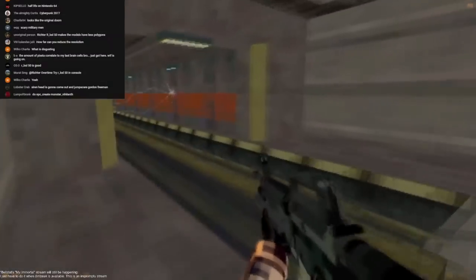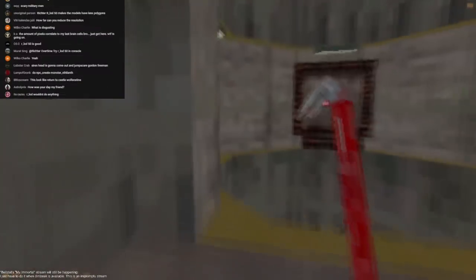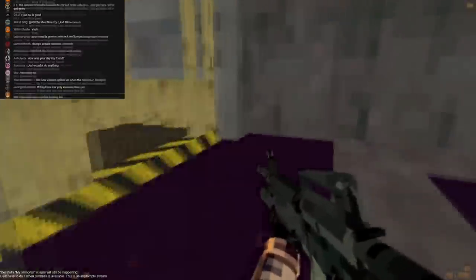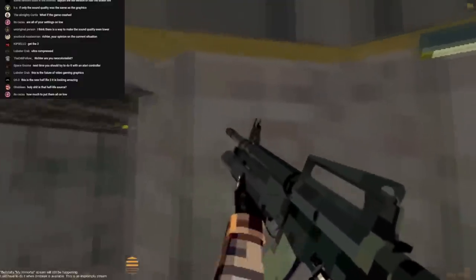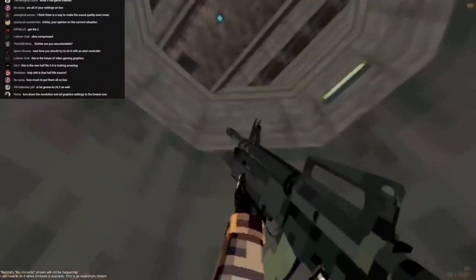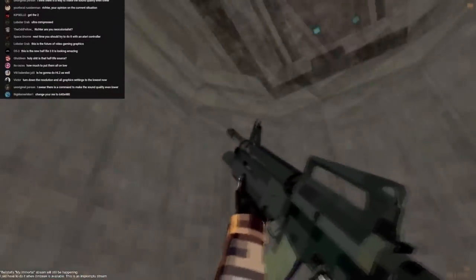Would R_LOD make any difference? I mean there's only like two models in Half-Life. Would R_LOD change the view model? It didn't look like it did anything. Is that Half-Life Source? Yes. How much to put them all on low? Five dollars — I'm not asking for much. It's already gotten pretty bad; I don't know how much more donations could make it worse.